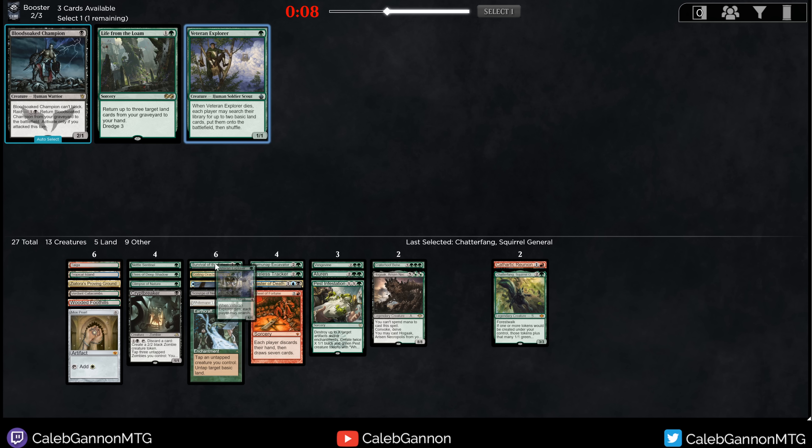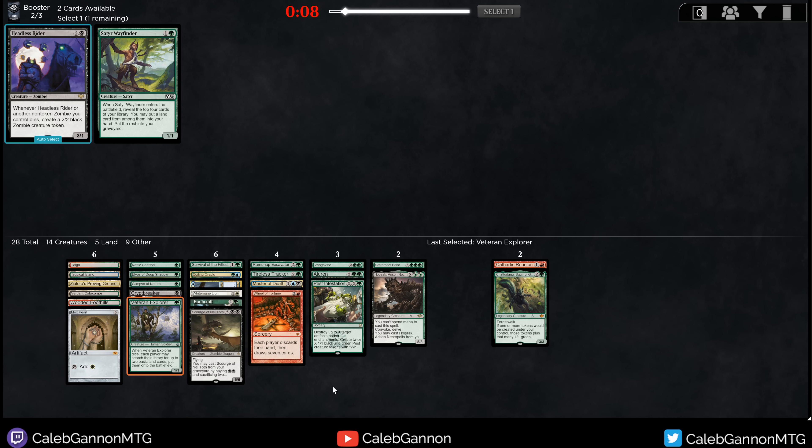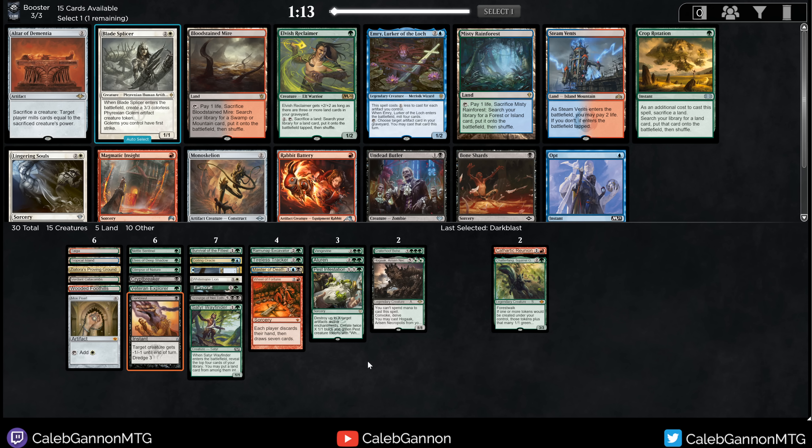Veteran Explorer — I really want to find a sack outlet for it. Life from the Loam is kind of cute, but the Explorer's awesome. With Scourge of Neltoth, sack Veteran Explorer, get two lands, keep going off. Cedar Wayfinder — get in the deck. Headless Rider, we don't actually have that many zombies. Dark Blast. So we're playing some deep spice here: Hogak, Scourge, Aluren, infinite combo, Craterhoof, Earthcraft stuff. And I'm about it — 100% about it.